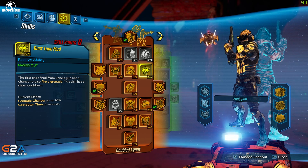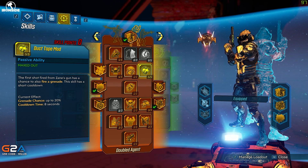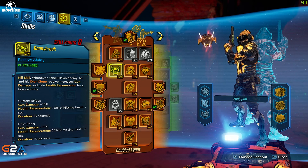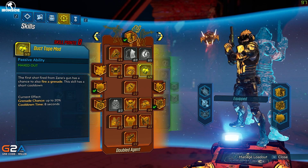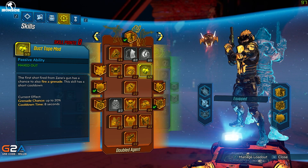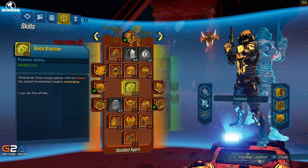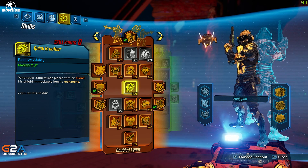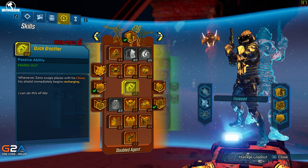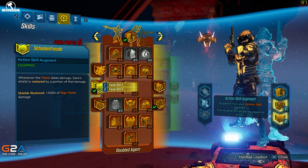We've got Duct Tape Mod — the first shot fired from Zane's gun has a chance to also fire a grenade, which is super powerful. I'll go over what grenade I use in a minute. It isn't the Pipe Bomb because I wanted a build that didn't just rely on throwing a Pipe Bomb — you can pretty much do that on any class, it's too easy.